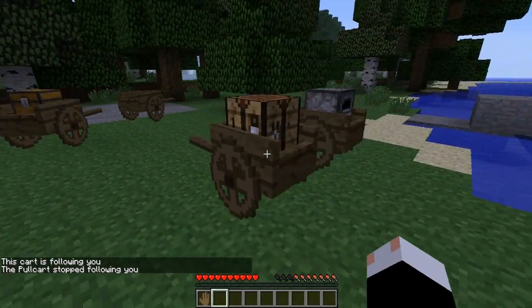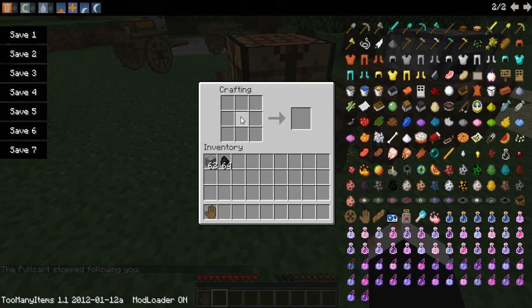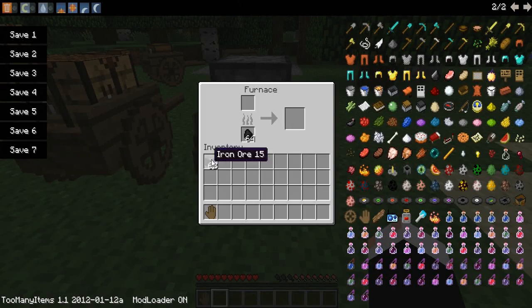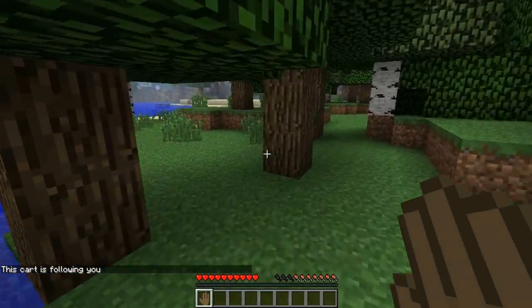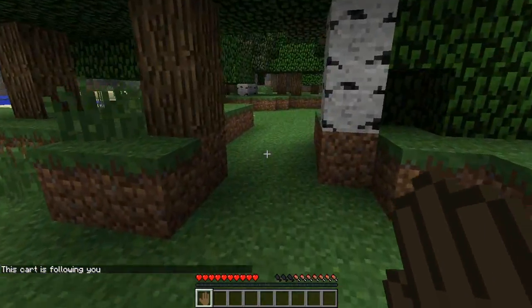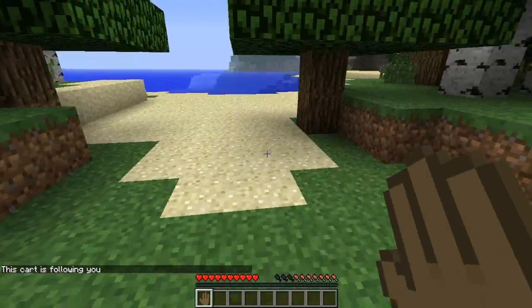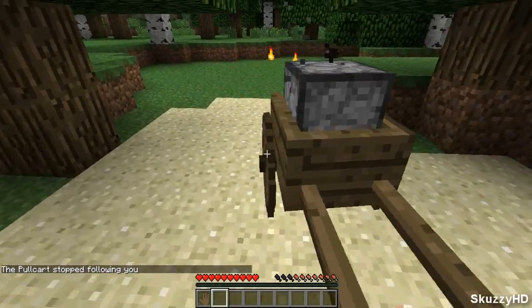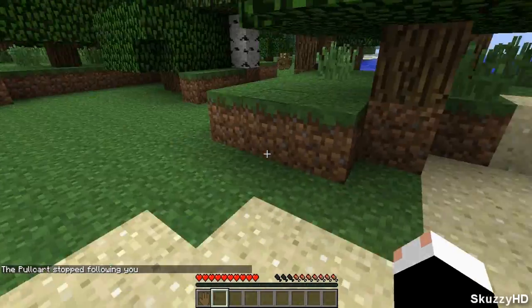Obviously the workbench cart is the same pulling thing — you can see they're following me now. When you right click the workbench cart you can open up the crafting table. And the furnace cart can actually burn while you're pulling it. I'll take a little bit of a stroll over here, and you can actually see behind it — it leaves this cool little trail of flames. And as you can see it got some iron done, which is really cool.